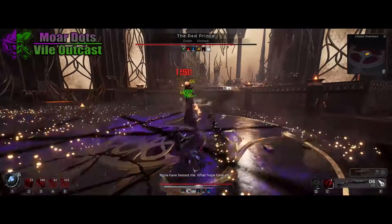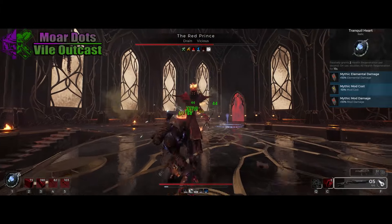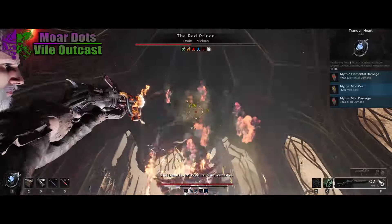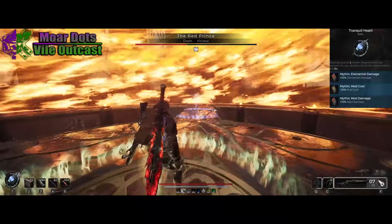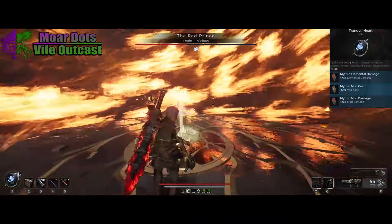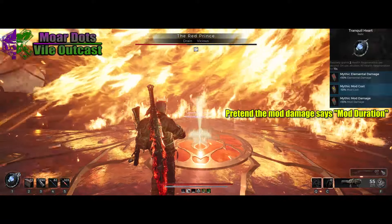For the Relic, there isn't much that's going to help with the dot build as far as Relic Use Effects go, so I stuck with my bread-and-butter Tranquility Heart — I also use the Enlarged Heart for increased use speed in case you need to refresh Prospector on Explorer. The Relic Fragments I'm using are Elemental Damage — dot damage — and Mod Duration to give slightly longer Hot Shot and Nanoswarm duration. It's about a 3-second boost, but it's something.